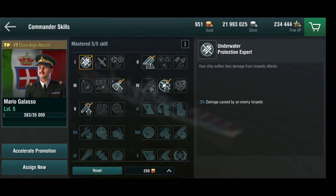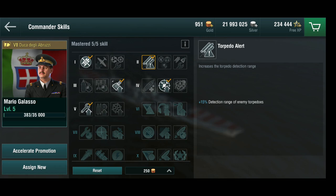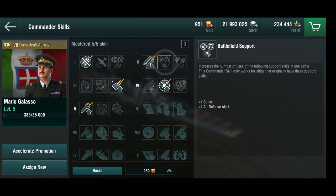I actually only had a single Italian commander. In terms of commander skills, underwater protection is pretty straightforward. I've got torpedo alert. I could have gone with battlefield support because that would have gotten her both the sonar and an additional sonar charge and air defense alert. But the air defense alert is not super effective since she is not that strong in terms of anti-air to begin with. I decided to go with torpedo alert again because I might need to fight destroyers at close range, and if you're dodging torpedoes it's generally good to have these things.